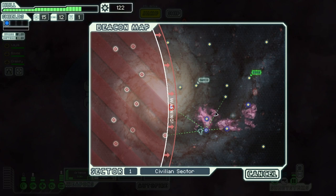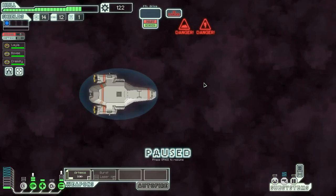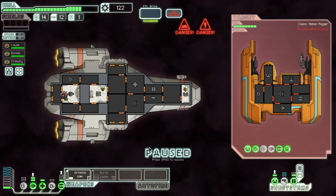Let's take this guy out. There we go. We got a system repair drone from the station — not really useful to us, but we could possibly sell it. Looks like we can jump through this nebula and then to that store, since the nebula will slow the rebel fleet down a bit.